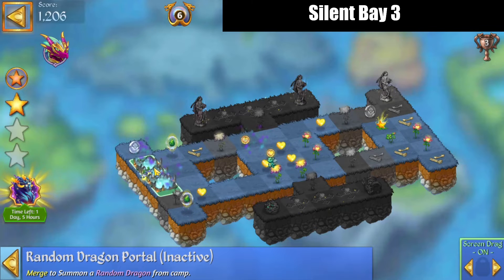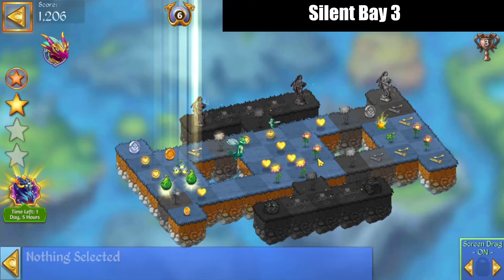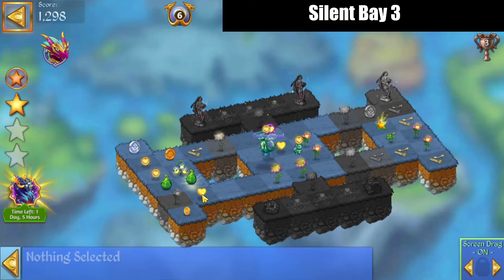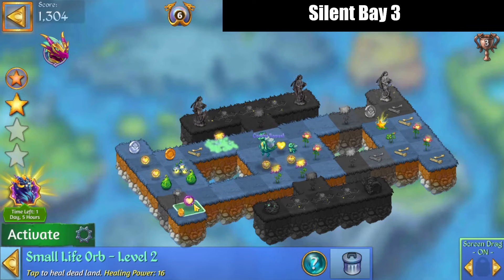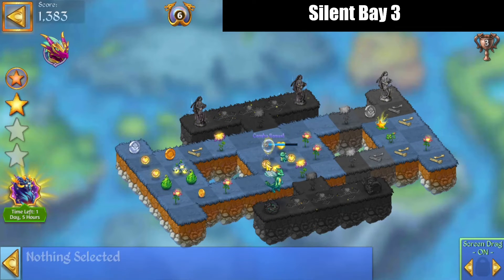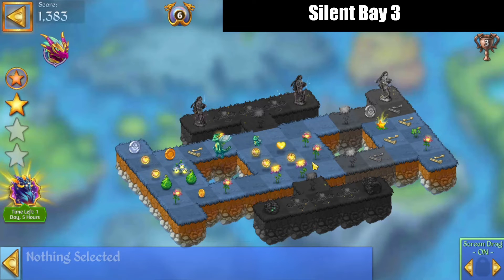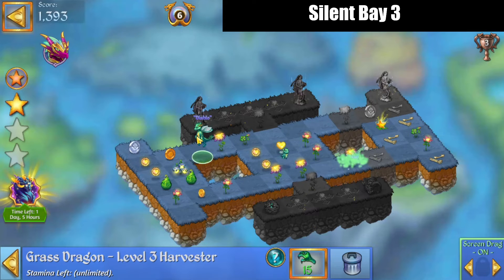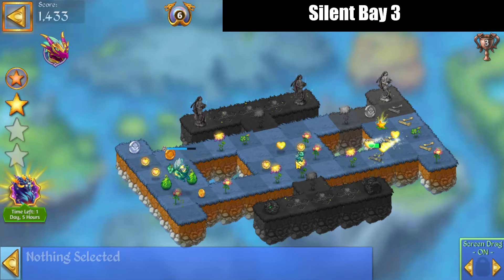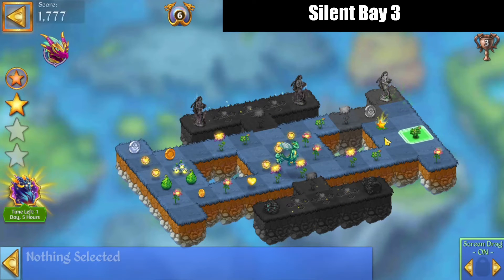We'll merge up these portals. Bring that heal down here. Got that combo orb, we'll bring it over here. That's okay, we'll heal off of this spot here. Five-merge those bones. I've merged those sprouts.